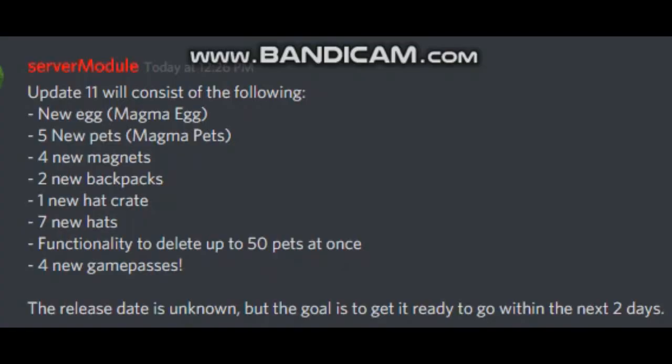Right over here, this is where the new update will be coming out. The update will be consisting of a new egg — the Magna Egg — 5 new pets, the Magna Pets, 4 new magnets, 2 new backpacks, 1 new hatchery, 7 new hats, the ability to delete up to 50 pets at once, and 4 new doom pets.